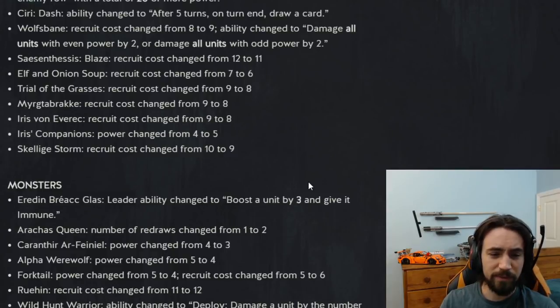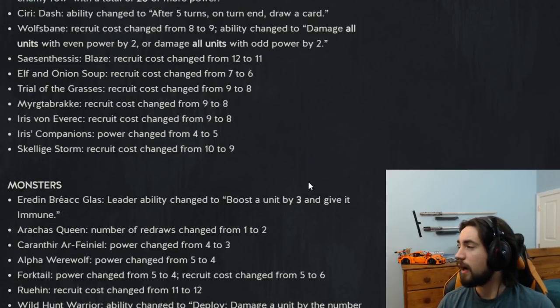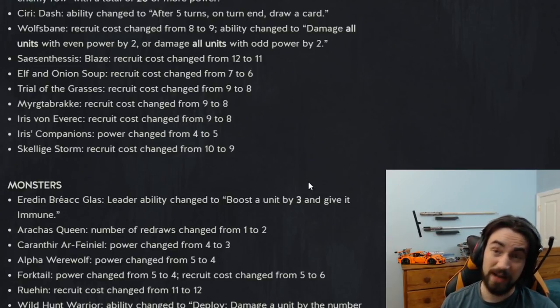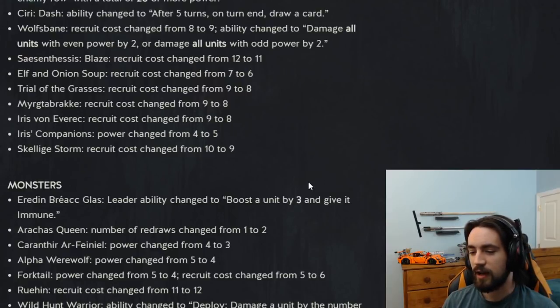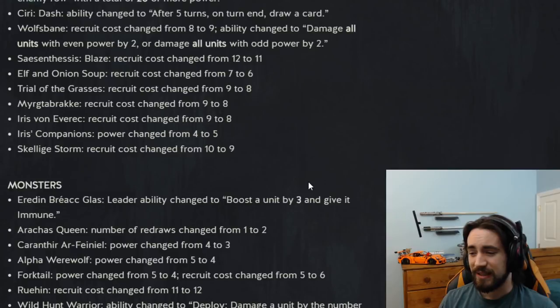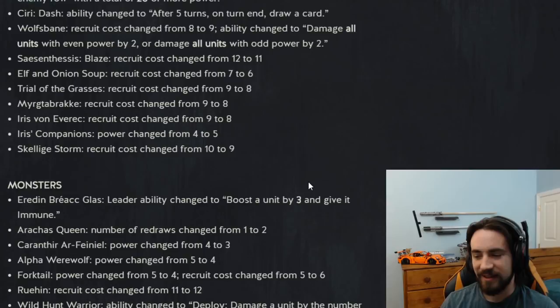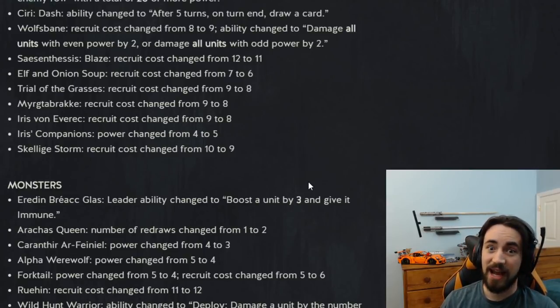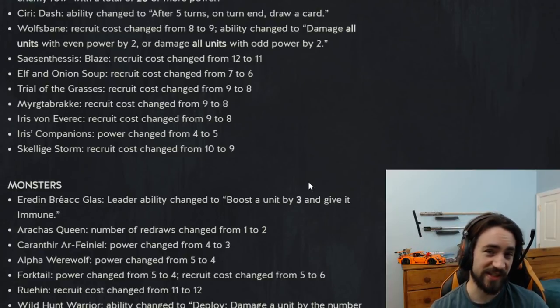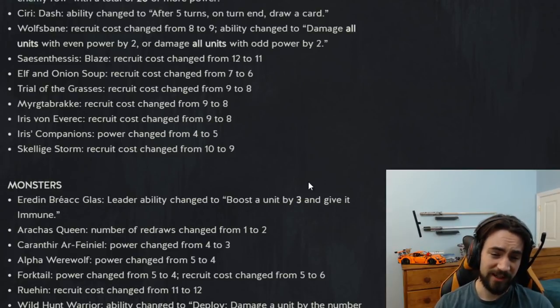Iris Companions got a buff — power changed from four to five. You play it, it's five strength, you pull a card from your deck and then it randomly discards a card from your hand. The randomly discarding a random card from your hand is the bad part — you could pull out a priority gold card and then discard it. The risk-reward is usually not worth it. The only reason you run it is if there's a must-have card you need in your opening hand and Royal Decree isn't cutting it. We don't have a deck like that right now, so it's a nice buff but you're still not going to play the card.